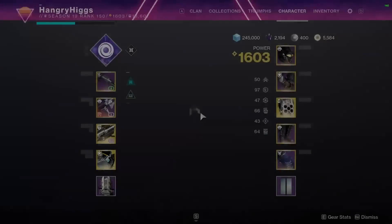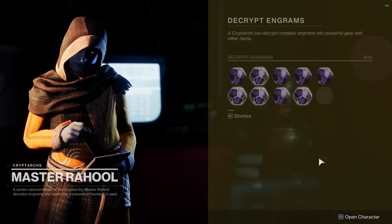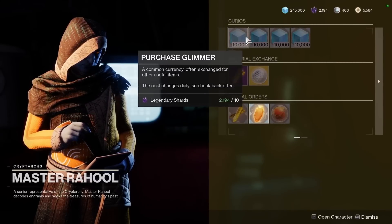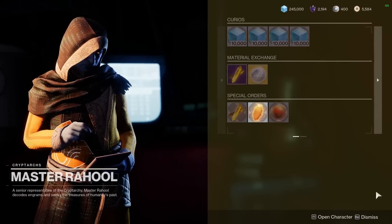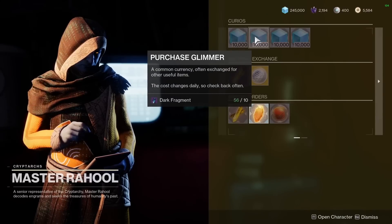Next up, Glimmer. Max your Glimmer out — there is absolutely no harm in doing this at all, and you'll be using it quite often. Go to the Cryptarch and trade mats in. Obtaining Glimmer is so simple now, so there's no need to store exotic sparrows in the vault just to save them for when you need more Glimmer. Just max out your 250k now and when you need more, come back to the Cryptarch.